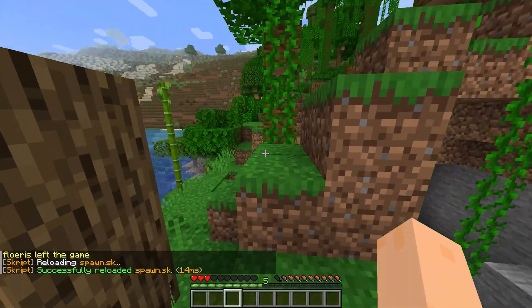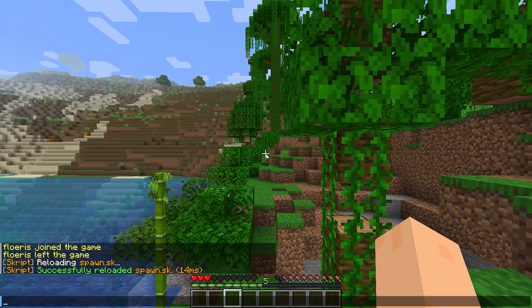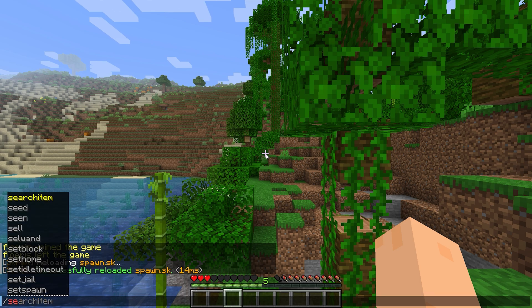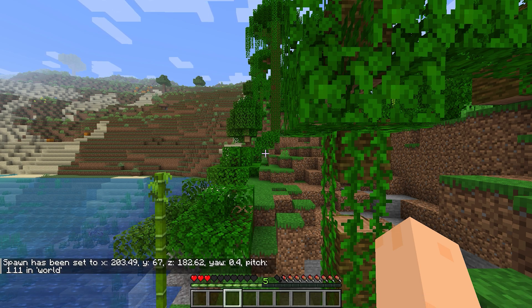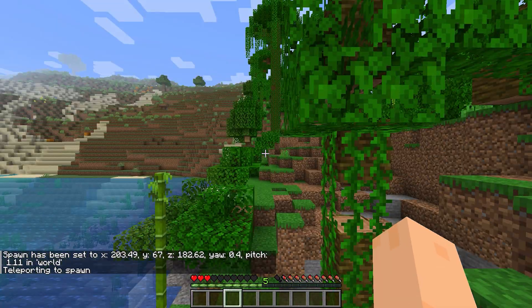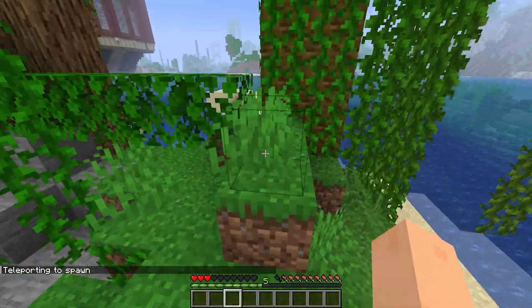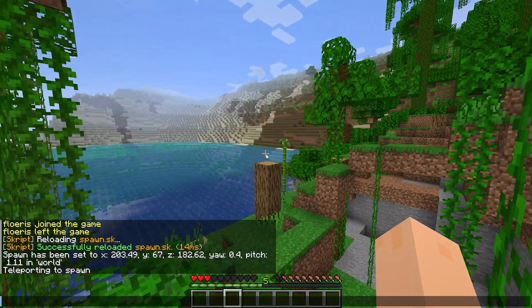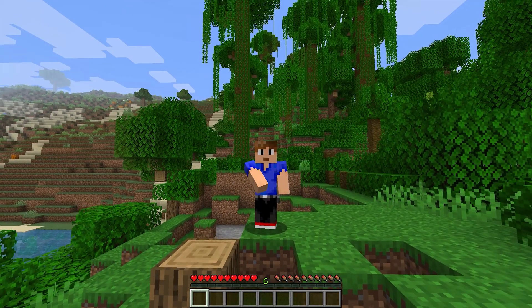We want to set the spawn — let's do it up here. Face the direction, /setspawn, yes — 'Spawn has been set to' — and then /spawn. Kaboosh, let's go! It actually works. Let's try from over here — no way, it works from over here as well!